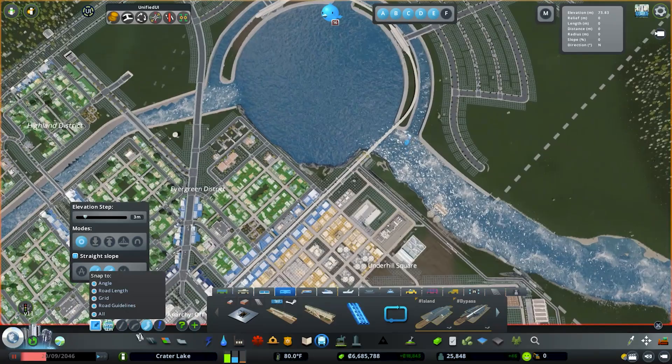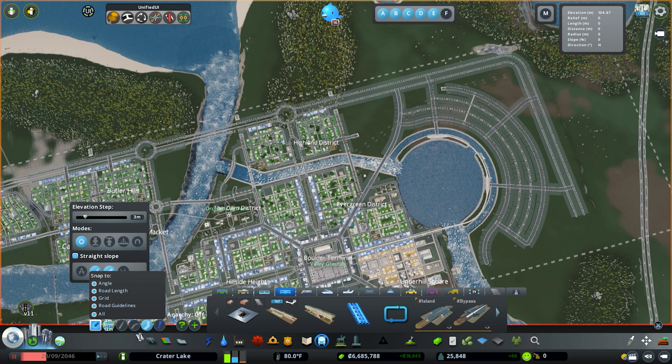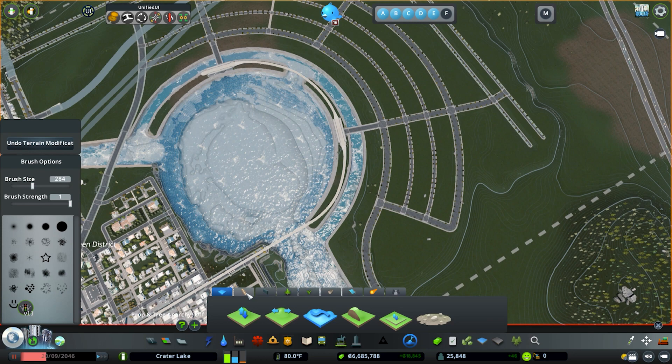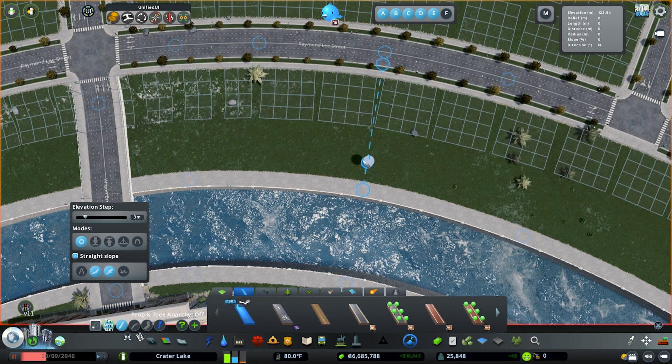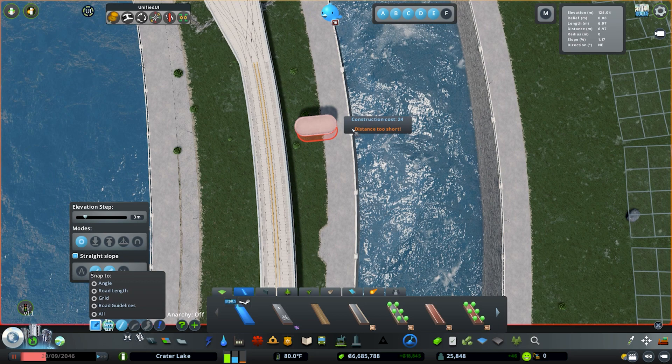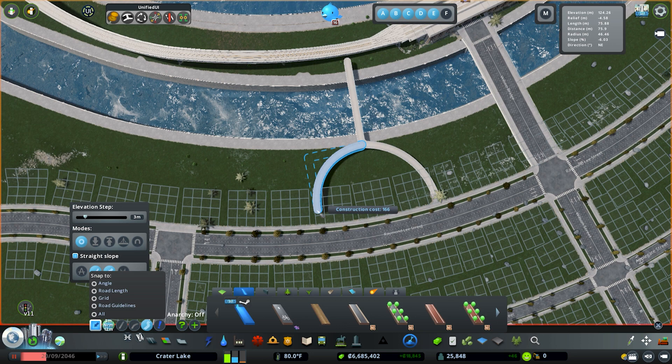This opens up the ability to maybe turn this down and go over to our university upscale area, or continue toward our other downtown. I think we'll primarily focus on tram for that area. I do want to create some paths before we start zoning anything in — a lot of times if you zone first and add paths later it forces you to delete a ton of stuff. So we're going to create a bridge first. I'll turn off snapping, go right there, and create a nice curve.